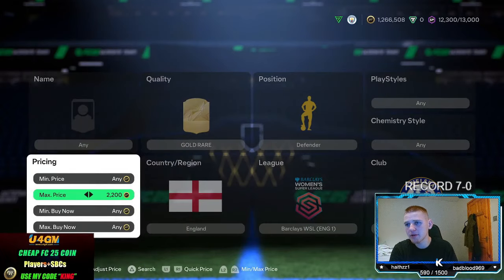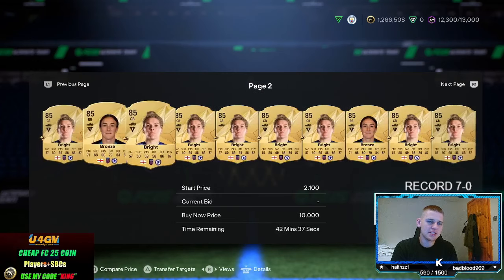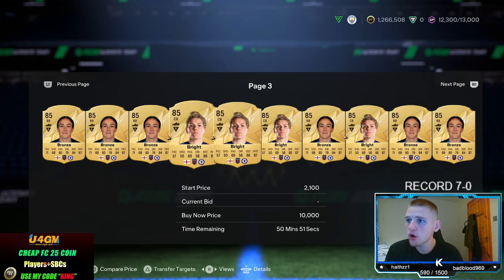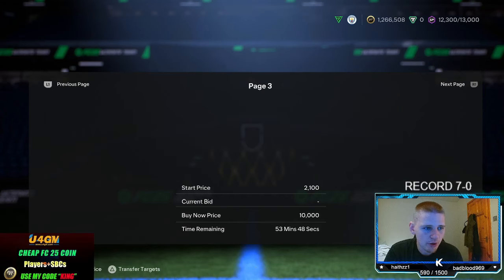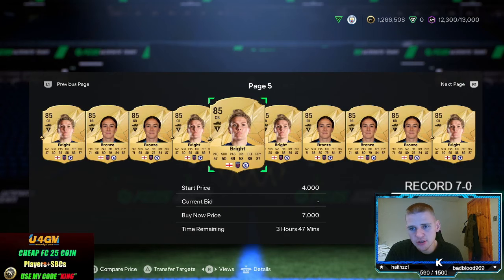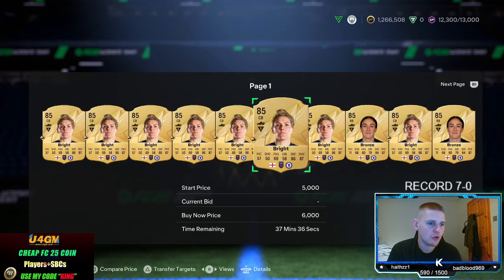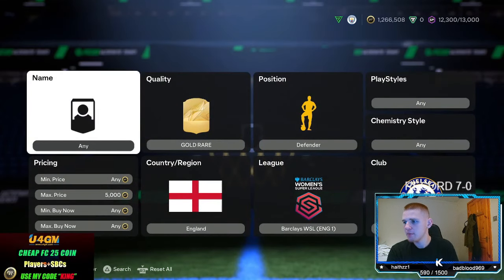Bidding is the way to go. For the last couple of years on FIFA, bidding has been 10 times better than sniping. You can pick up so many more cards bidding than sniping. Obviously at the moment the bidding isn't that great since it's early, but hopefully when it hits 6pm we get some content and a few packs get opened, and then the bidding will be bang on for 7pm. So make sure you full send that.